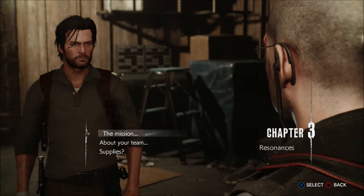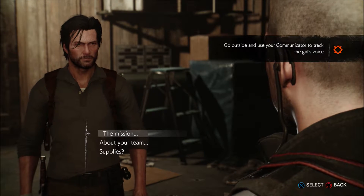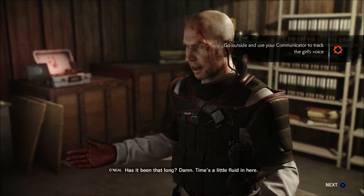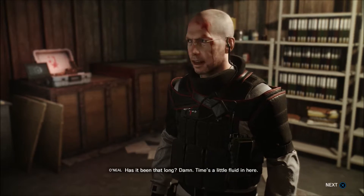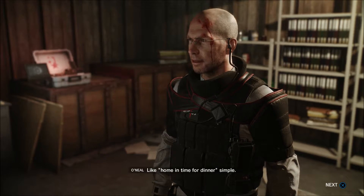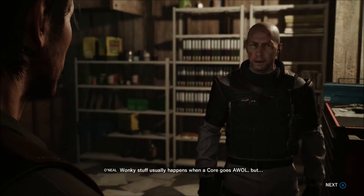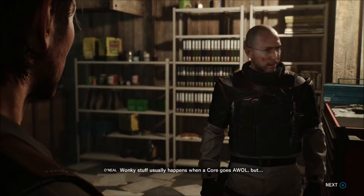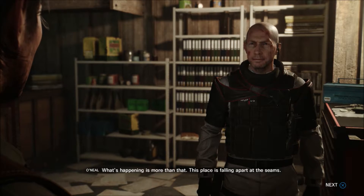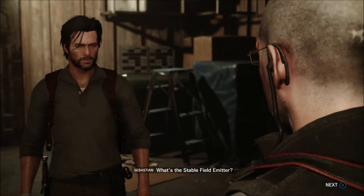Chapter 3 — Resonance. The technician mentions she's been stuck in here a week already. Sebastian: damn, time's a little fluid in here. She explains this was supposed to be a simple in-and-out job, but what's happening is more than a core going AWOL — the place is falling apart at the seams. They used the stable field emitter but it's not working as it should. Sebastian: what's the stable field emitter?